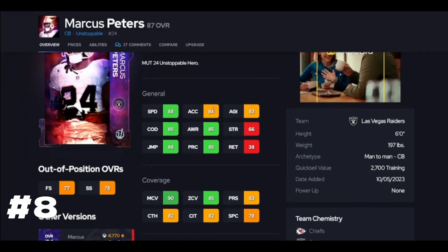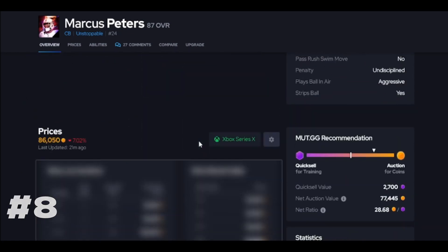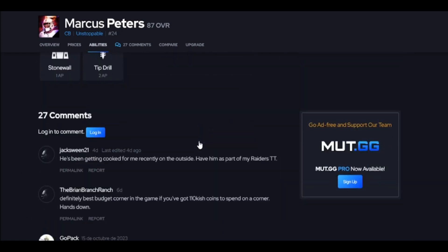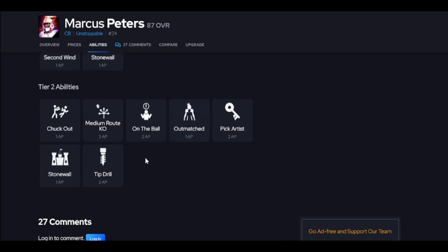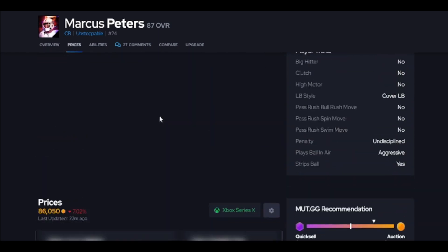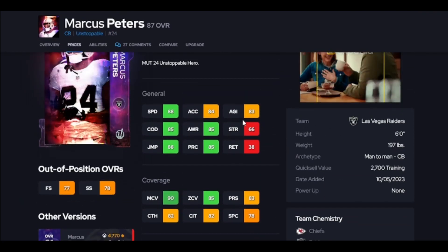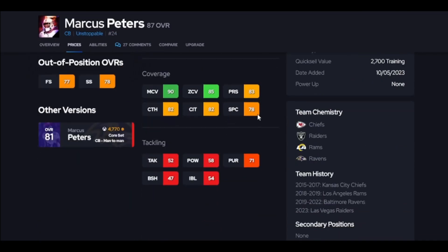Marcus Peters is next. 84 acceleration is a concern, 90 man is nice, 85 zone is a threshold but you wish he had 90. This guy can only get one man KO, and you're going to put pick artist there — so he basically gets no KOs. He's lacking ability, he's lacking acceleration, so I can't put him higher on the list.